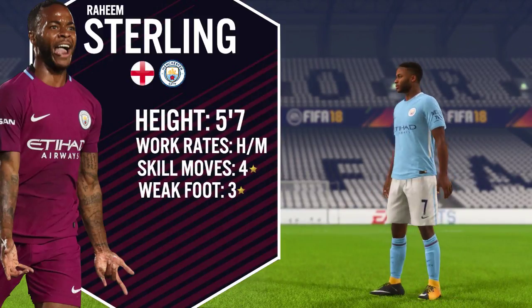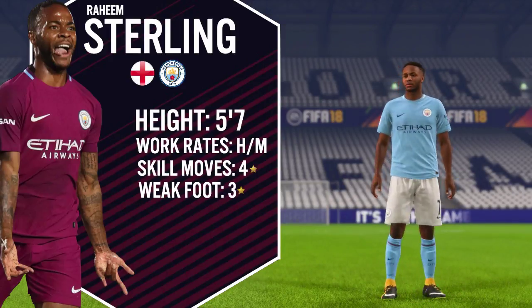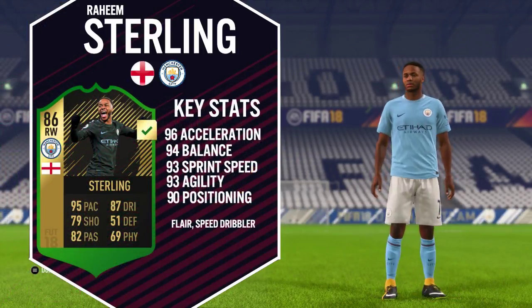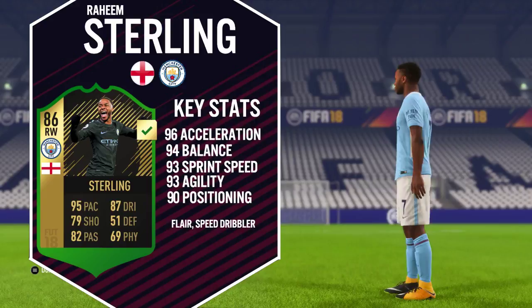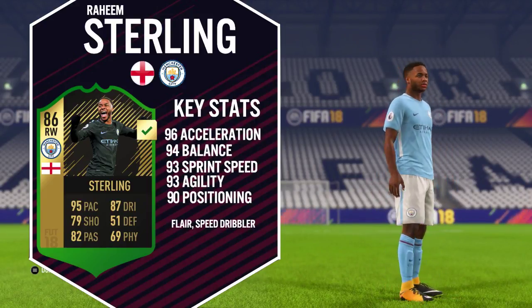We're going to kick things off with Sterling's basic information. He's standing at 5 foot 7 inches tall, he's got high to medium work rates, 4 star skill moveset and a 3 star weak foot. Looking at his top 5 in-game stats on his base card — it's his second in form of course — he's now an 86 rated right winger with 95 pace, 87 dribbling, 79 shooting, 82 passing, 69 physical and 51 defending.